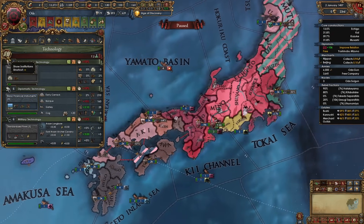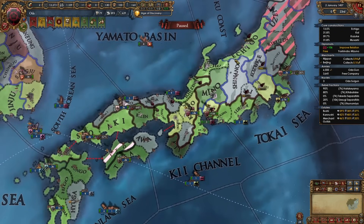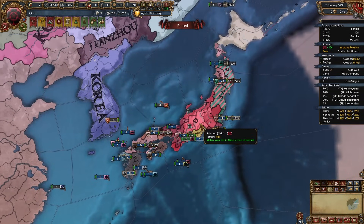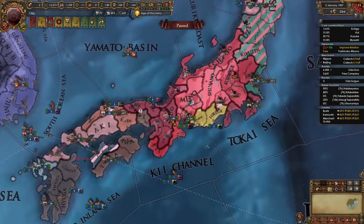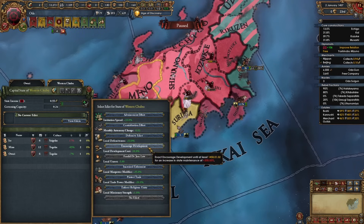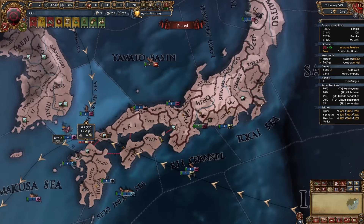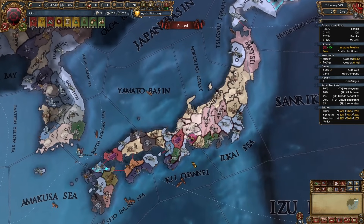Once you've gotten tech 4 in every category it's not a bad idea to force spawn the Renaissance in your capital of Oda or whichever province you control is the cheapest. Some players only focus on developing institutions after taking all of Japan — but that's only if you're going really aggressively. So after tech 4 in every category, develop the cheapest province to force spawn the Renaissance. Activate encourage development, bump up that province to 15, then expand infrastructure — hopefully it's a level 2 center of trade.